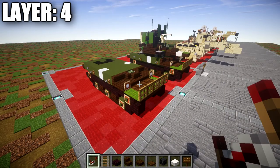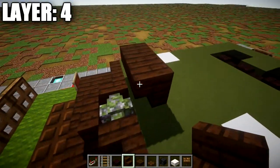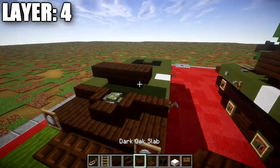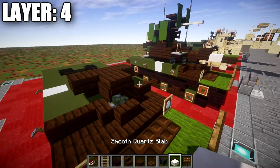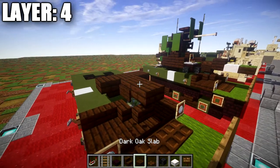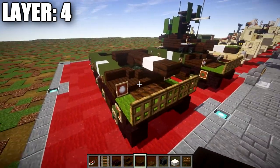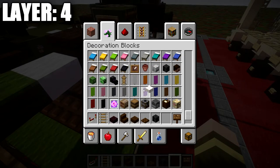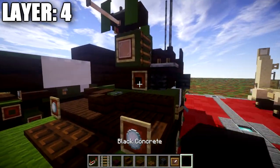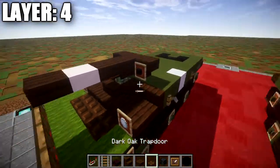Moving into layer number four. Start by placing a dark oak wood upside-down stair on top of this green terracotta block, followed by dark oak wood upside-down corner stairs to both sides. Then place a dark oak wood top slab coming off the center stair, with dark oak wood signs on both sides of the top slab. Add a second dark oak wood top slab, a smooth quartz top slab, and another dark oak wood top slab at the very end. On the left stair, place an item frame with a black concrete block in it.